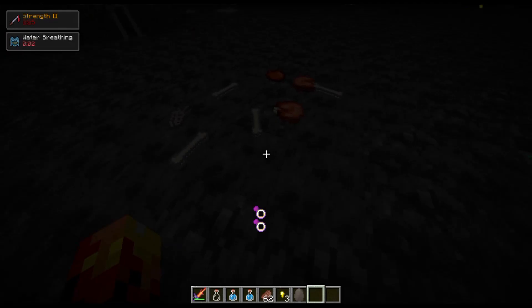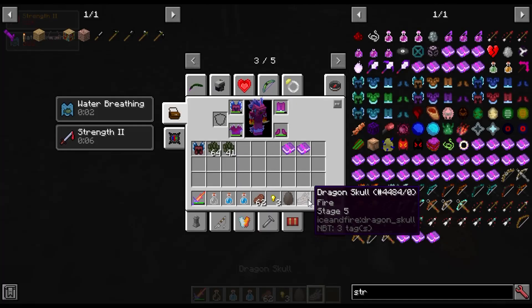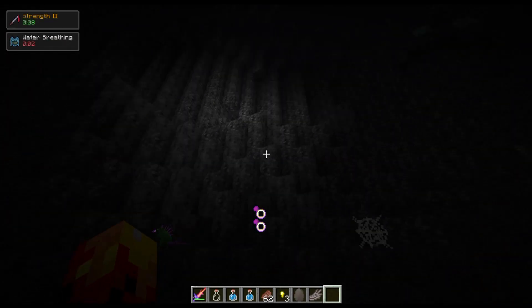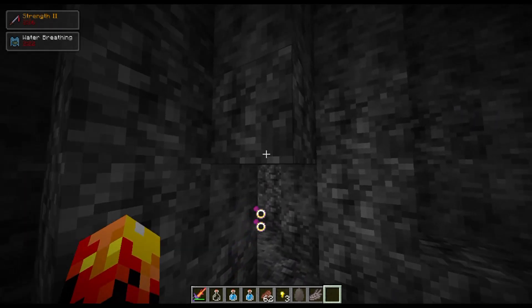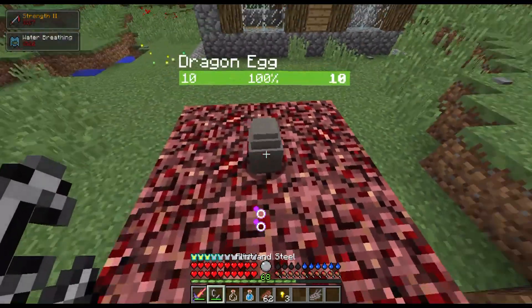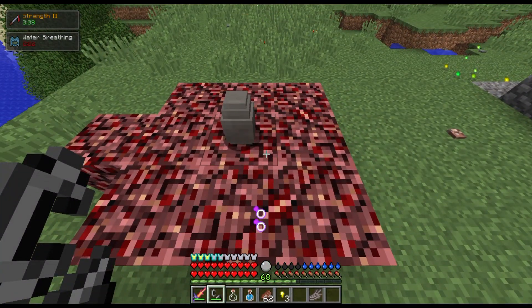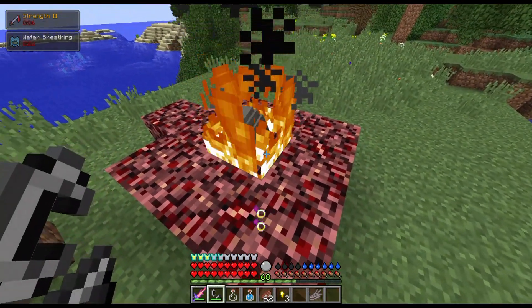Just to prove it has to be a stage 5 — there you go, stage 5 dragon. It has to be a stage 5 in order for it to drop the egg. Once you have the egg, go ahead and put it down. I would prefer netherrack for a fire dragon egg — go ahead and light it on fire.